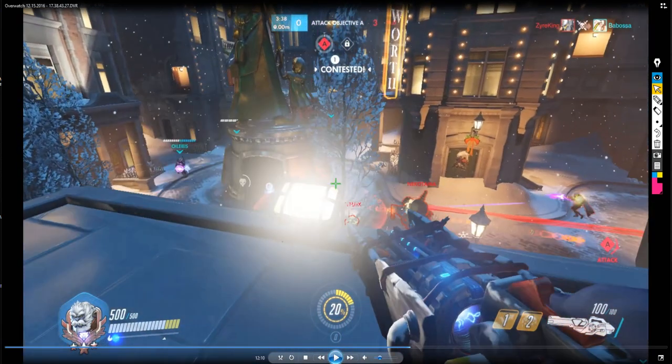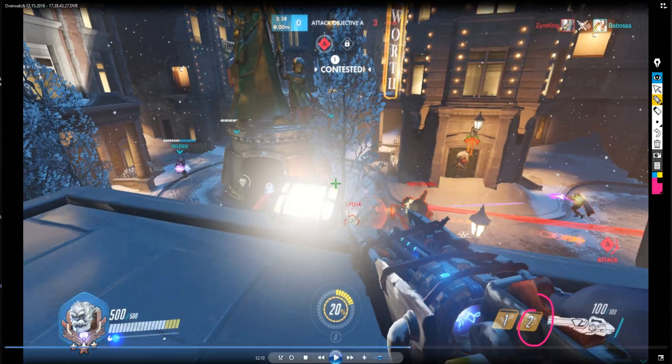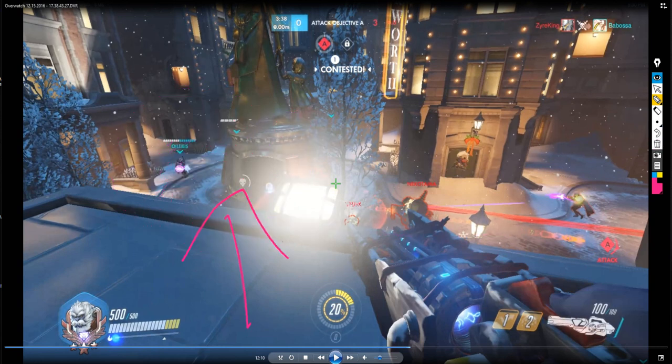I'm waiting for my bubble shield to come back up, which is why I'm not immediately joining my teammates in the fight. There is a scenario where I would jump down straight away — that's if my team had already started fighting. If the 76 jumped down and the enemy decided to push up and the fight started clashing, I wouldn't wait for my bubble shield. I'd just jump down and try to do as much damage as possible while tanking for my team.